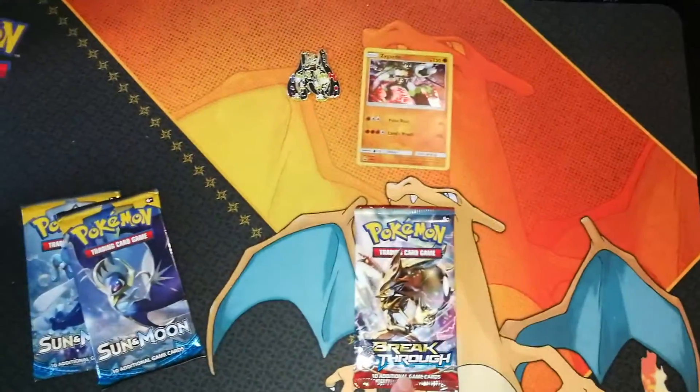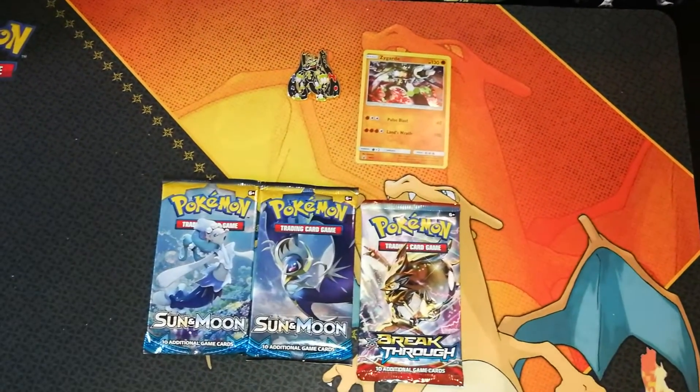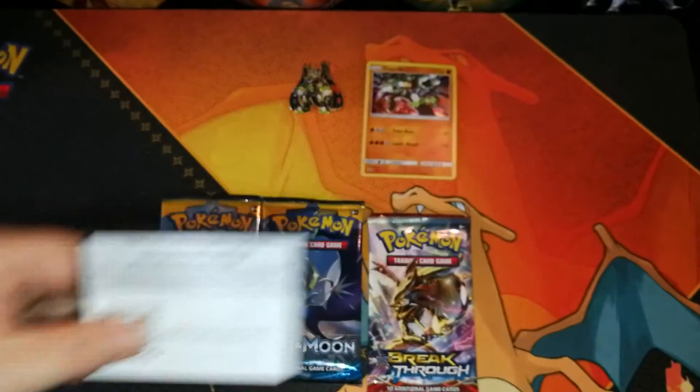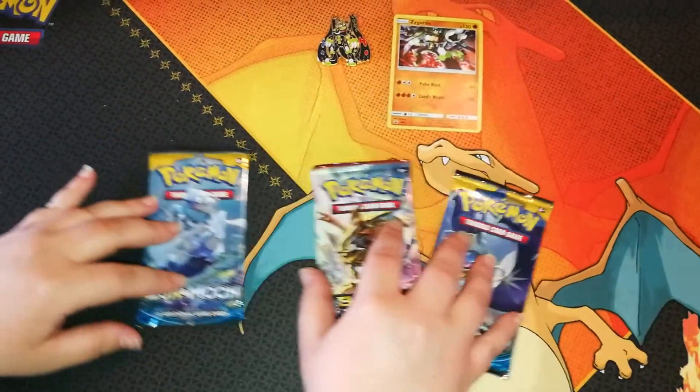We have a Breakthrough and two Sun and Moon packs for today. That is the box code, so enjoy that. I think we're going to go for a bit of a weird one.